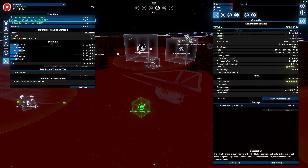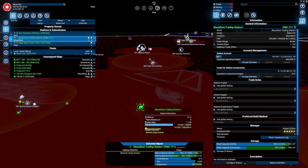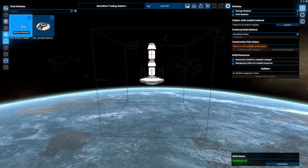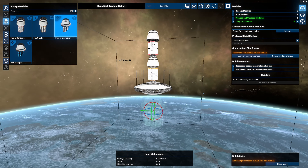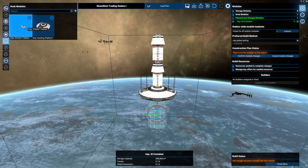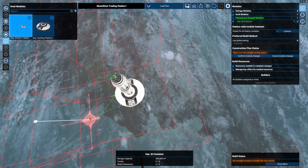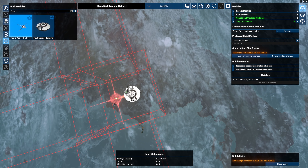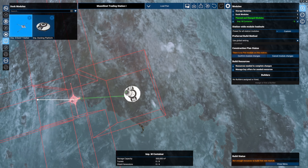Let's configure the station. I'll quickly place down a medium storage like so. I'm thinking we do need to get the larger tiers at some point, and I want to have two of them.